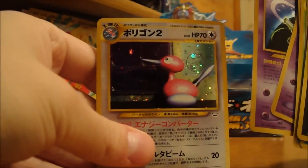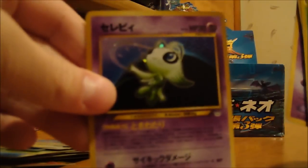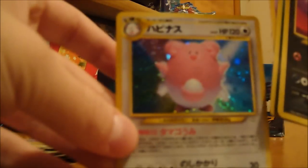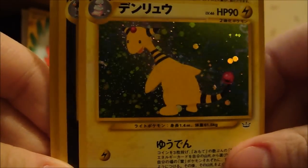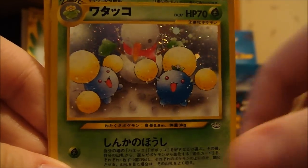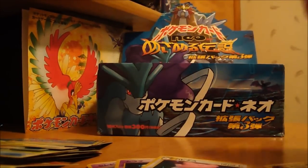Pretty good pulls for the first part here, no duplicate holos. I'm pretty happy about that. Porygon2, Celebi, Misdreavus, Blissey, Aerodactyl, Ampharos, Houndoom, Kingdra, Jumpluff, Starmie. That's it for this video — I guess I got like 50 more packs to go. We'll see what else I can get. Thanks for watching, everyone.